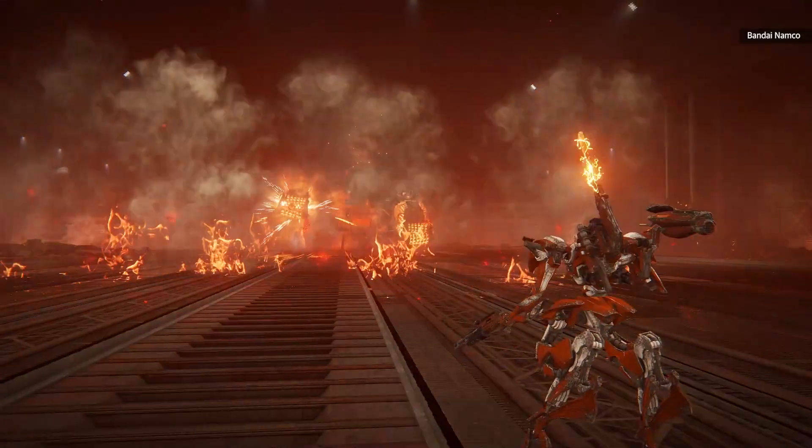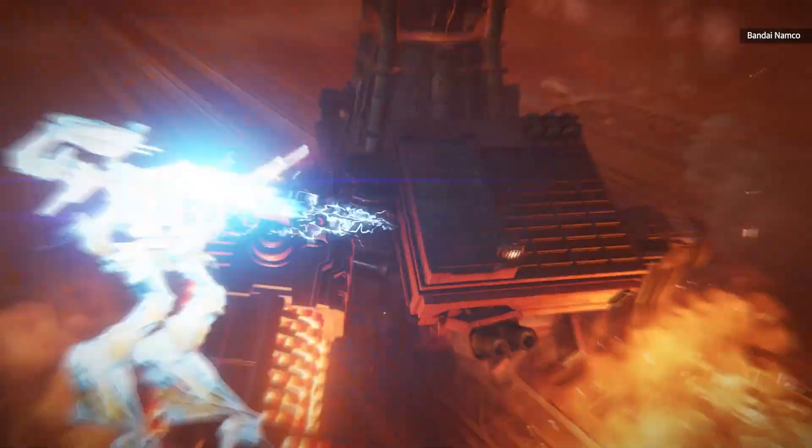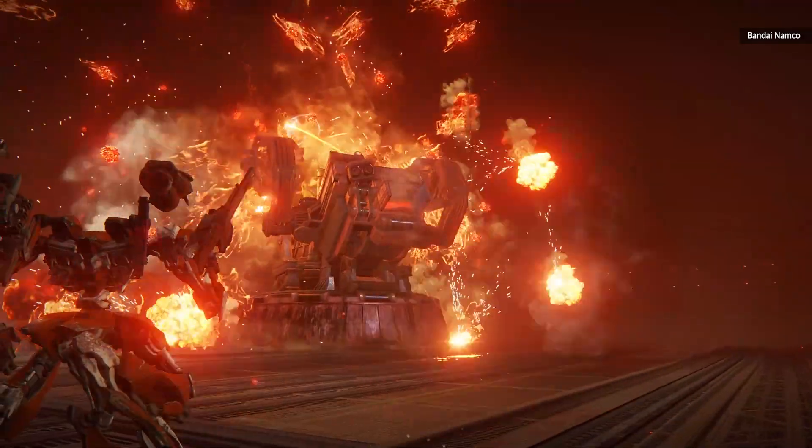Sadly, the fiery mech soon bested the player in the demo, but this meant they could go back, make adjustments and change out their mech, retooling it specifically to take down that boss. In this instance they chose more agile legs as well as a stun rifle capable of doing major damage if they were able to hit the target.